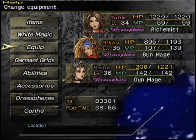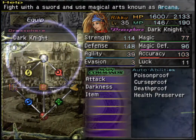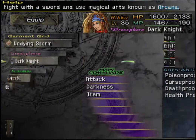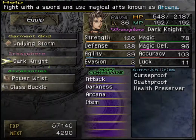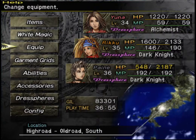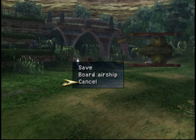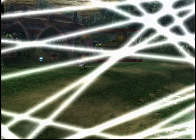All right, that out of the way — let's get Riku and Pain back over to Dark Knight. I was about to say Dark Mage, but there are probably fiends or monsters called Dark Mage somewhere in the Final Fantasy series. All right, let's make our way out of the Mihan High Road now.